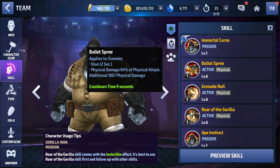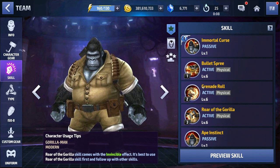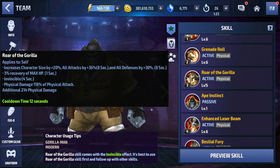His 1 skill gives him a 2-second stun — good for PvP. His 2 skill gives him a 3-second stun — good for PvP, and it's going to be really good in Shadowland too. The 3rd skill gives a nice increased character size by 20%, all attack by 36% lasting 8 seconds, and an all defense buff by 30%. He gets 3% recovery of max HP, which wasn't in the beta — it's pretty awesome that Netmarble put this in his kit. And he also gets 4 seconds of invincibility, which is freaking dope. That's going to give him super armor so he won't get guard broken. In the rotation you use, you definitely want a skill that doesn't get guard broken.